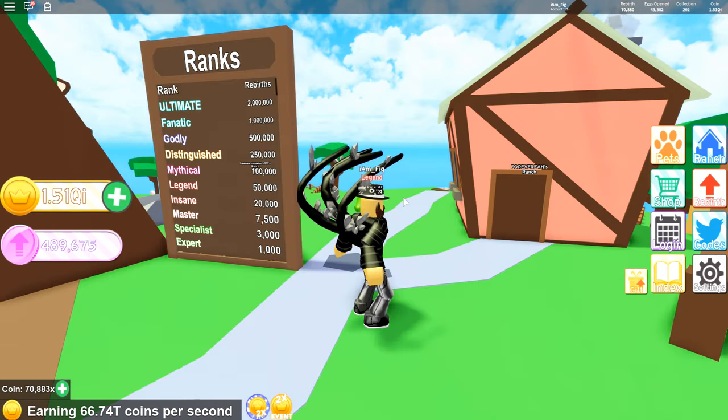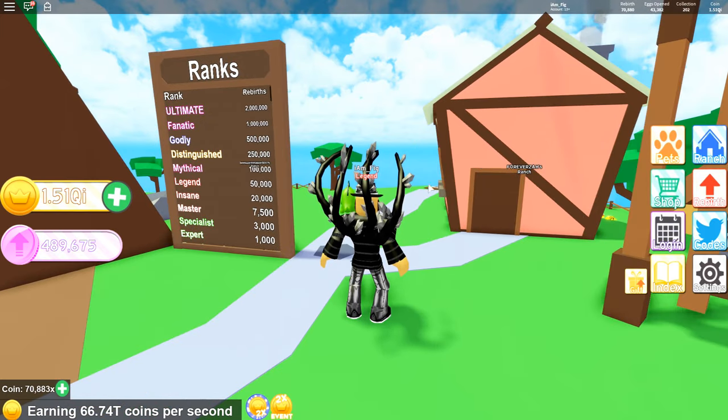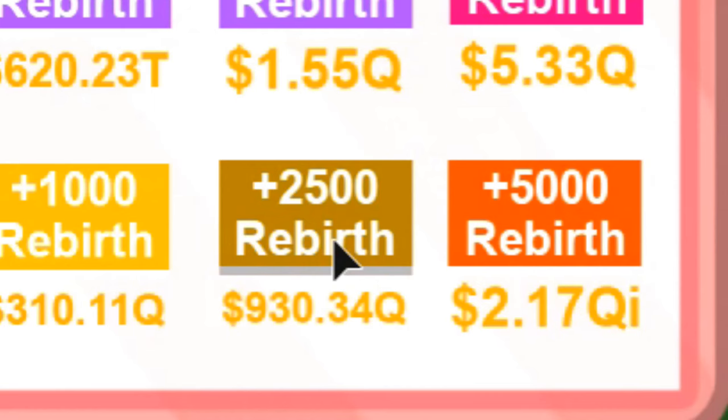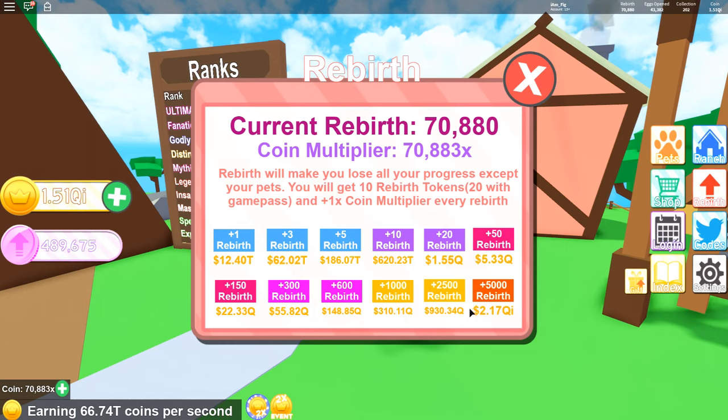Another thing they added is a new rebirth button — actually two of them — which adds a 2,500 rebirths and a 5,000 rebirths button. It's going to take me a lot to get those, but as you can tell on the left I'm almost to the 5,000 rebirth button, so just a few more coins and I'll be able to get that 5,000 rebirth.